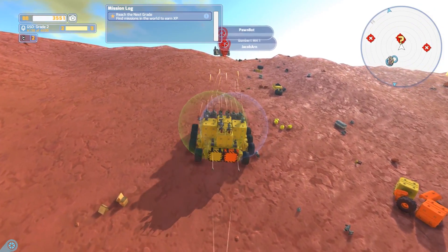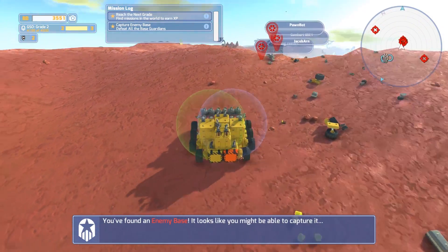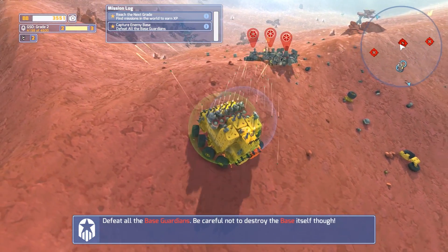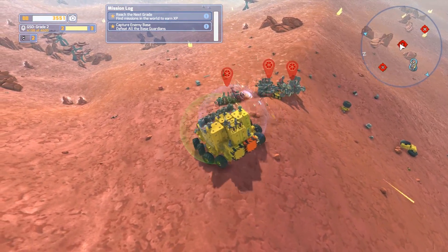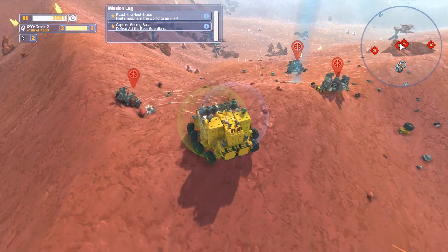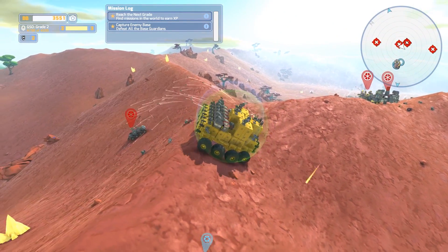That is a pawn bot. This is a base - it just spawned right outside here, so let's go ahead and go around. That way we can get to the base parts. I don't want to destroy all of it. I should be able to salvage some good parts off that. Now I'll bring my harvester down here and we'll salvage.